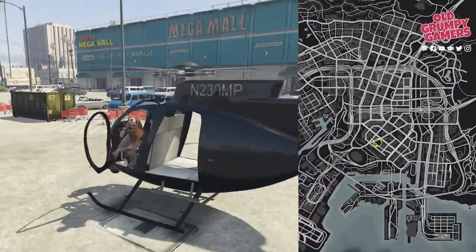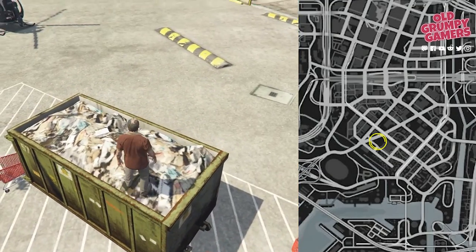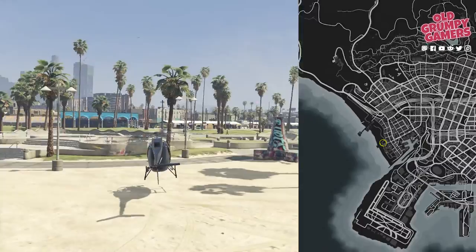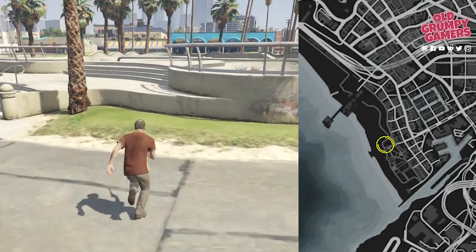Off to the self storage complex next, where you'll find the scrap in a dumpster. Then heading to Vespucci Beach Skate Park — the next scrap is located in the double kidney bowl next to the beach-side stairs.